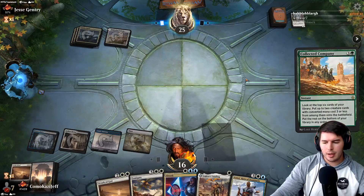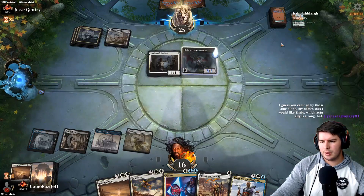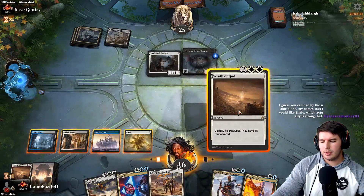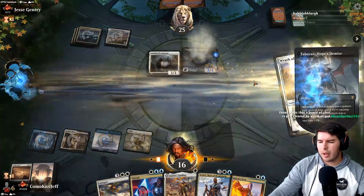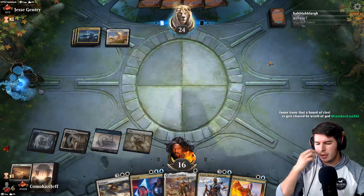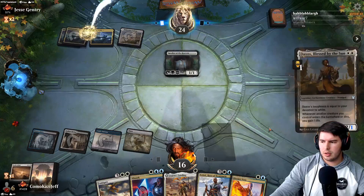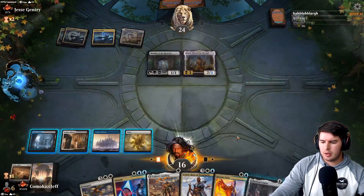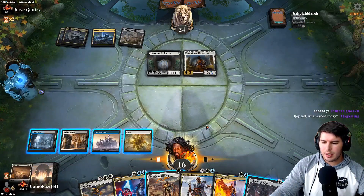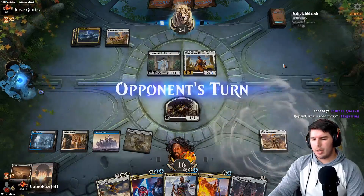Board wipe — two cards left in hand. Down to 16. Up to 25 for them. Collected Company — he got the Coco! We counter the Coco or Wrath of God — that's what you get for playing Coco main phase. If they hold up next time we just Absorb. Speaker of the Heavens — Daxos. We draw a land. Legion's Landing — they could just gain a lot of life here, so we hold up Absorb. Legion's Landing passes the turn — we have a token for Hidden Stockpile now.